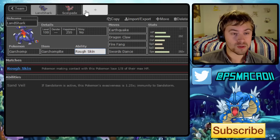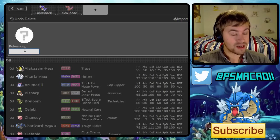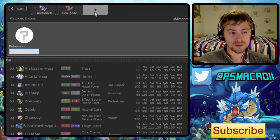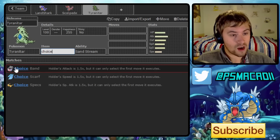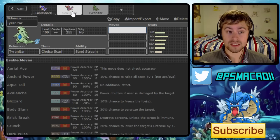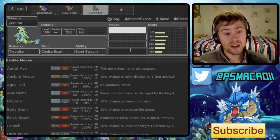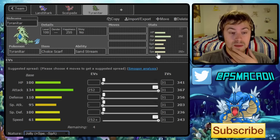Another thing we want to abuse is that Mega Garchomp gets Sand Force, which means if you can get a Swords Dance up under sand, you do so much damage, and it also becomes a really powerful wall breaker. Garchomp struggles with things like the Lati twins for offensive teams, so Tyranitar pairs really well. A Choice Scarf Tyranitar with Sand Stream sets up sand, takes out bulky and fast Psychic types that plague Scolipede, and Pursuit traps so many things. We're going 252/252 with a Jolly nature.